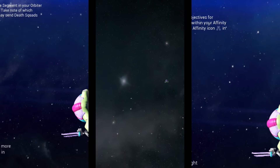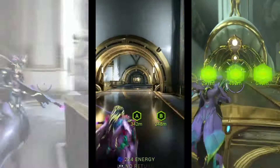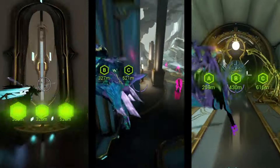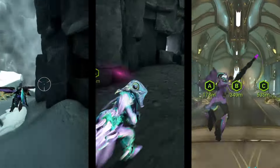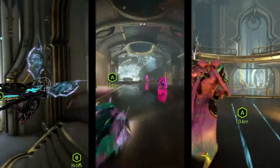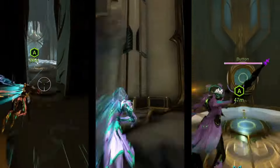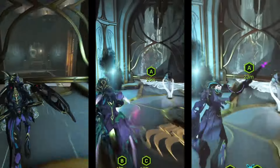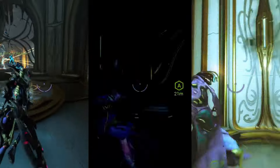First, I will be showing the normal intended method of completing the Lua Spy Mission with the three most suggested frames for this farm. Then, I will show the fastest way to complete it. Not everyone will be able to start doing the fastest way without having to rank up a couple of syndicates first, which is why I'm going over the primary way to complete it. It's a complicated set of puzzles involving moving between past and present, avoiding traps and lasers in a maze.